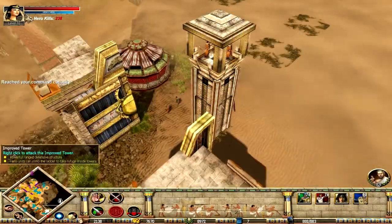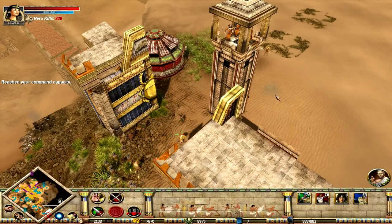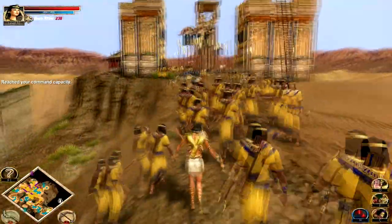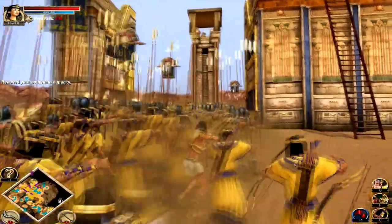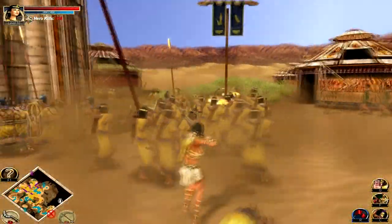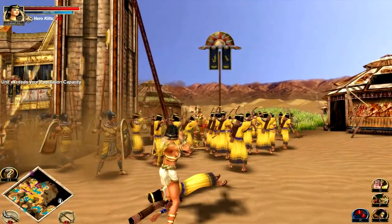I'm just going to try and hold the front here. I'm just going to try and get in. Ramesses! There's Ramesses — he's up there! Yes! Ramesses is up here! Where's Ramesses? I need to plink him — because I don't want to get close to Ramesses!